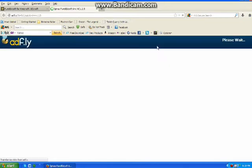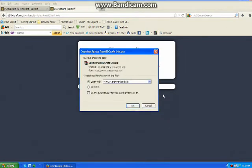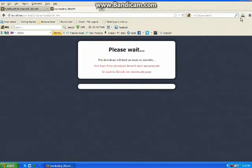Click on that. It'll take you to AdFly — just wait for this to be done. Five seconds. I know there are a bunch of recordings of this, but I'm showing it my way. You need to click Skip Ad. Then it goes to this page, and for me, since I've installed Firefox, this dialog will open up. I click OK. If you have this, you click OK. It goes up here.